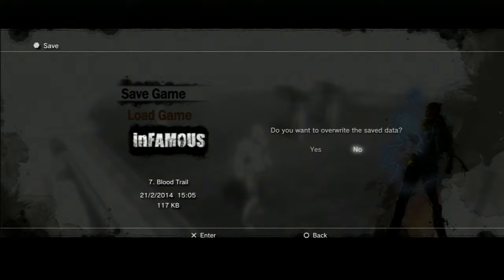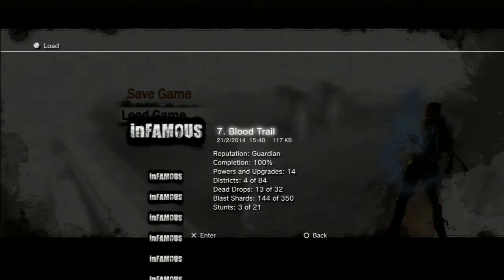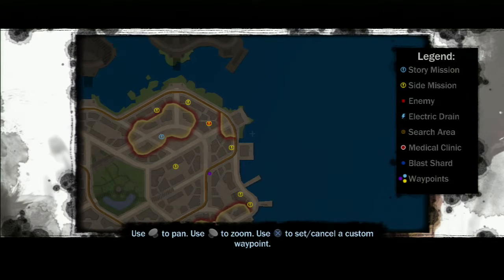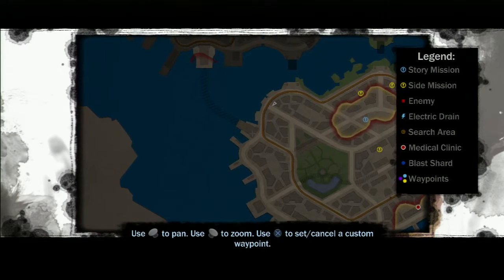Let's just save the game. This is why you also save over your previous game. 144 of 350 — now I know for a fact there's another two: one I can't get yet but will be able to once I get the power, and one I think is here, and I know there are two in there.